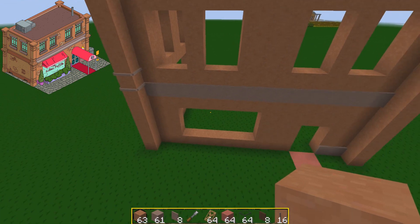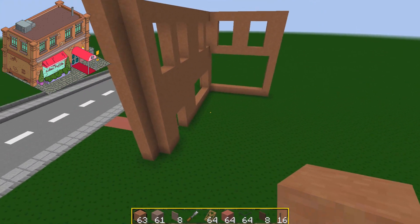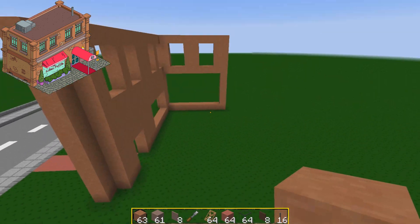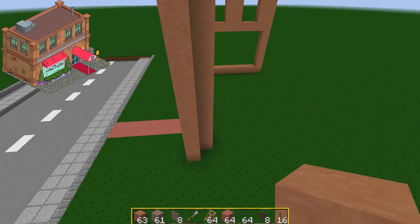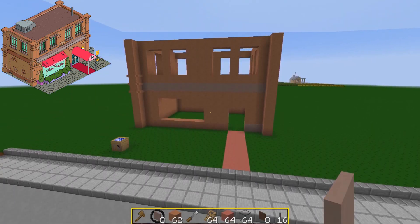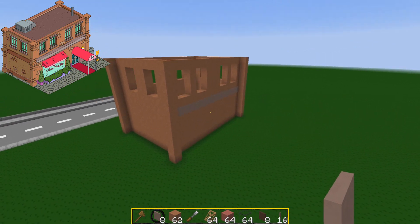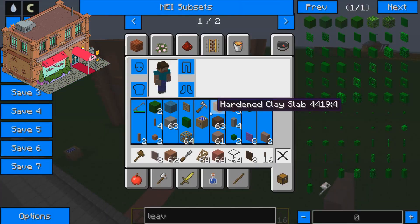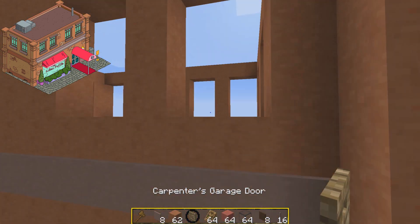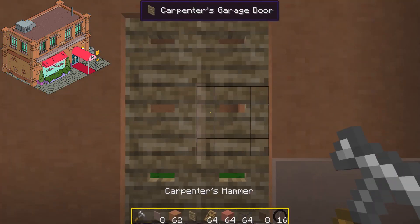I'm going to do the back with windows along the top and probably two windows on the back. This side will be the same as that side — two windows on the top but blank on the bottom. Let me get the rest of the skeleton up and then we can start getting into the detail, the fun part. All four walls are in — now comes the fun part with all the detail this building has.